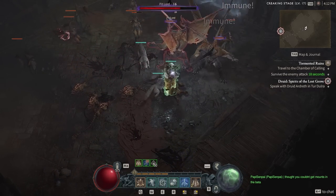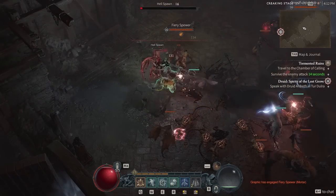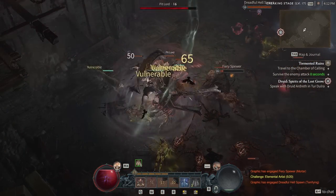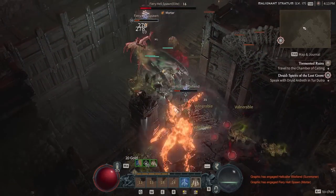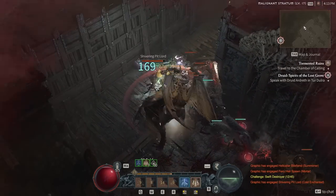Hey everyone, it's Graphic back with another video, and today we're going to be talking about our Diablo 4 Druid build. This is definitely one of the strongest builds out there right now for Diablo 4, and if you're looking to try the Druid in the beta, I highly suggest trying this build. Right now we're only at level 20 on this character, however we already have found one of the most strong builds we've seen in Diablo 4.